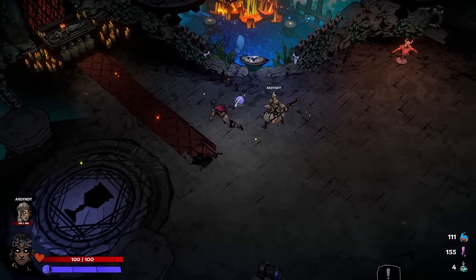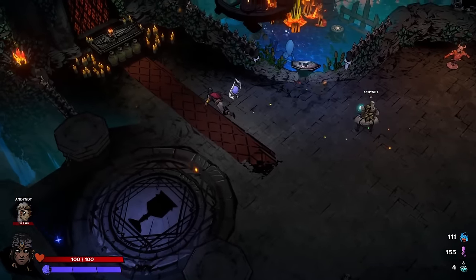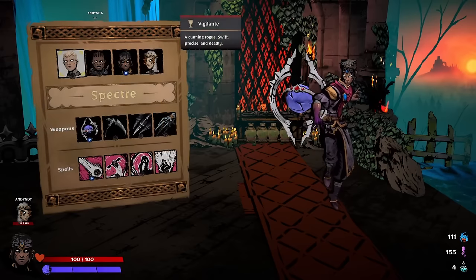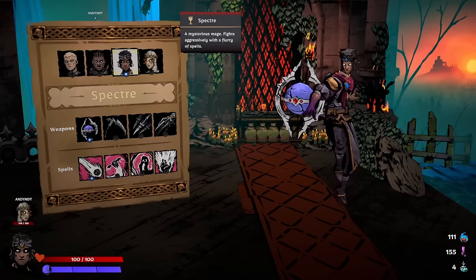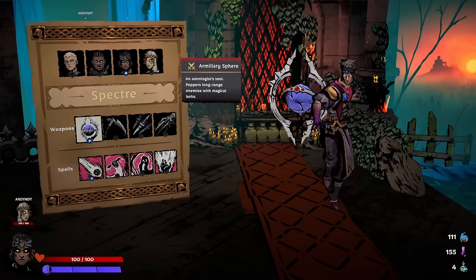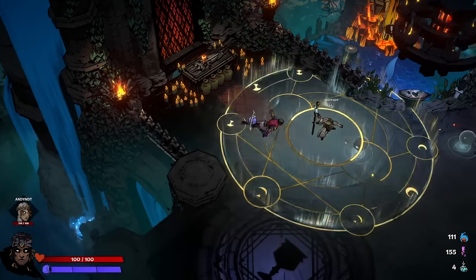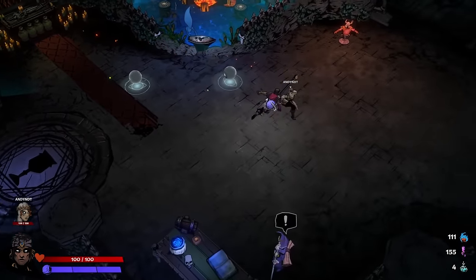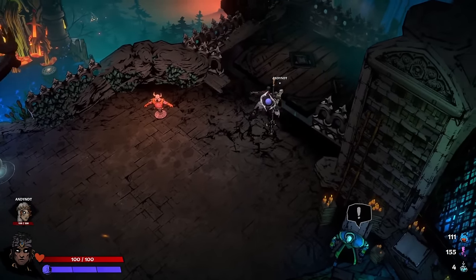Hello friends and lovers, welcome back to Sworn. We're here with Andy, super mod Andy and DT to help out. I'm taking on the Specter — a mysterious mage that fights aggressively with a flurry of spells. We're going to use the basic stuff: the armillary sphere, long-range magical bolts, and the arcane beam — a long-range channeled magic energy with a devastating beam. We do have co-op here.